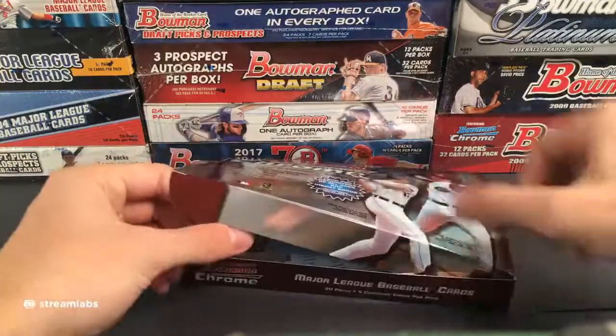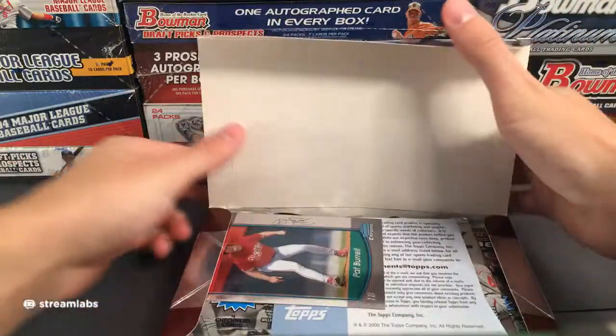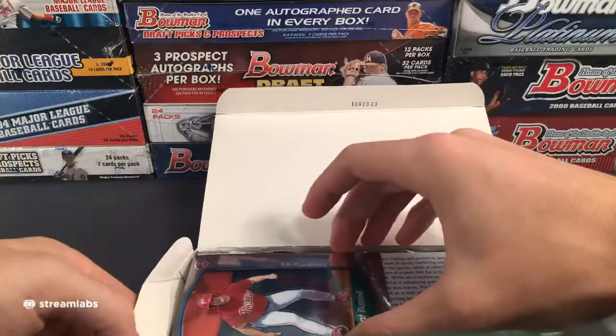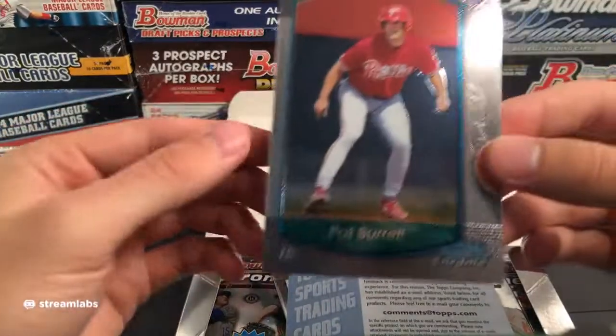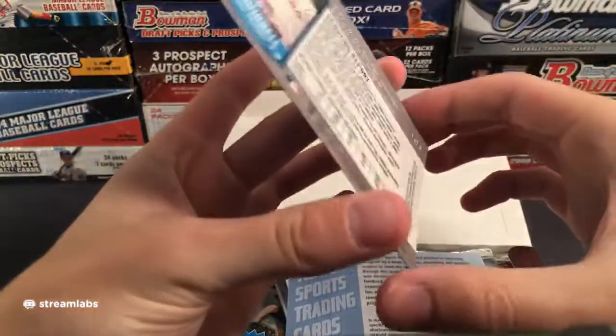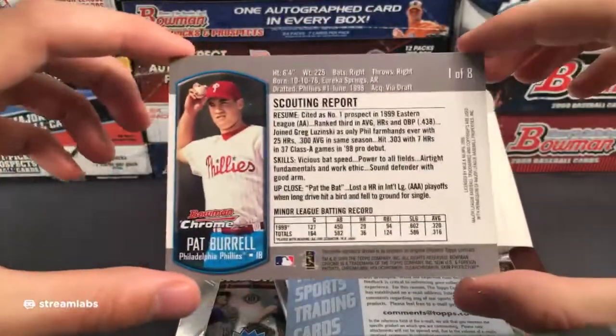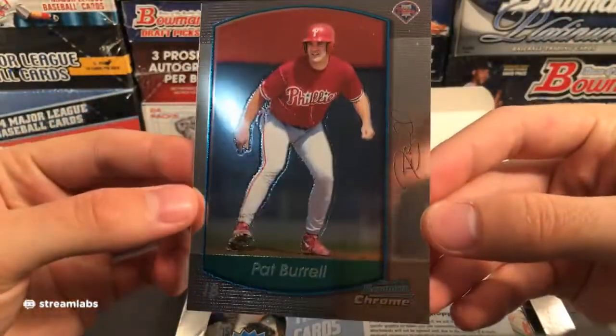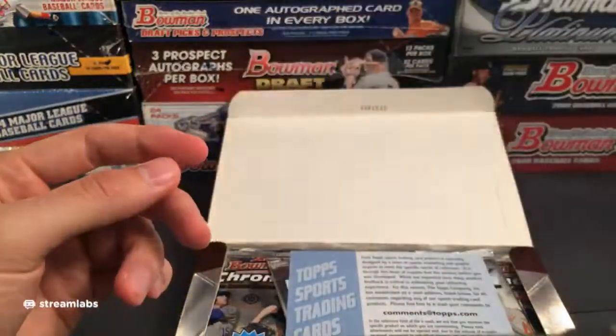2000 Bowman Chrome. Looks like we got a jumbo box topper off the top — a Pat Burl for the Phillies. It's like a jumbo Bowman Chrome card, one of eight. So the Phillies are getting the first card right there.